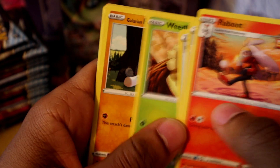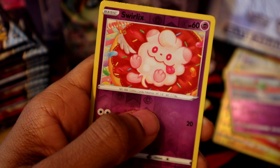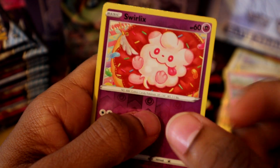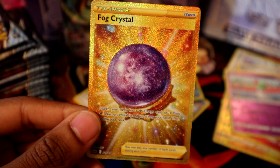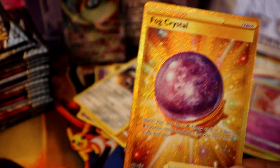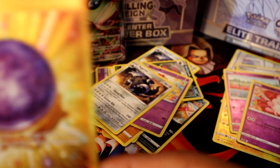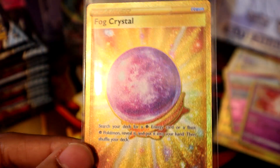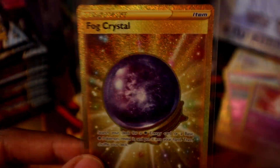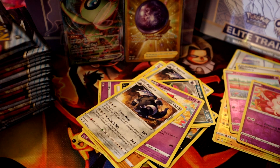Raboot, Agatha, Farfetch'd, Sableye, Sableye, Swirlix, and gold — nice! A Fall Crystal! We got our first gold card out of the set and it is the Fall Crystal. It looks like the second stack is going to have all the hits — hopefully the trend continues. Looking for some of those alternate arts.